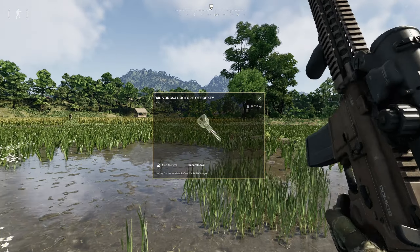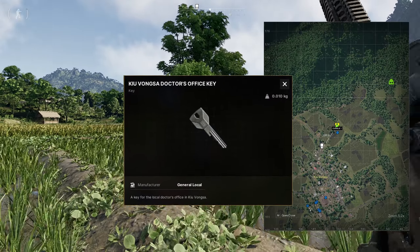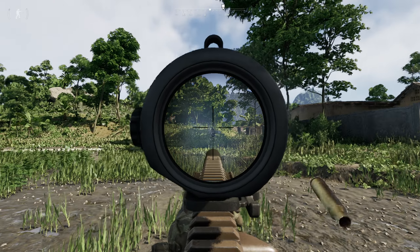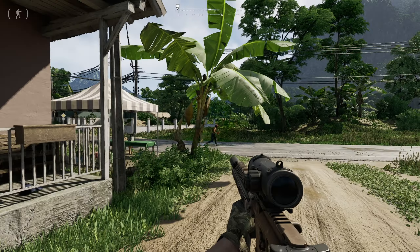For this quest, you do need the Qvongsa doctor's office key. If you don't have it, dispatching enemies around town is a great way to farm keys you may need, so get to shooting.